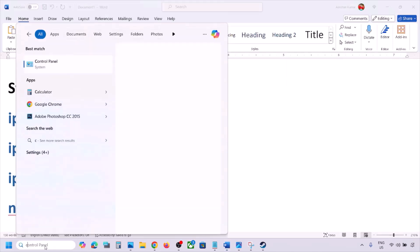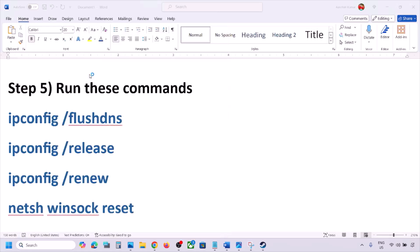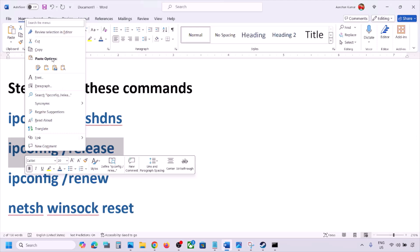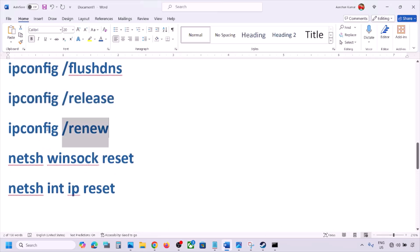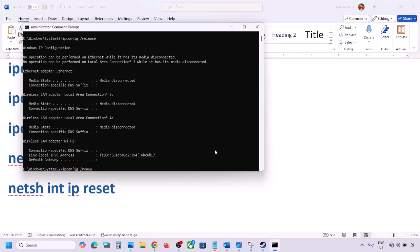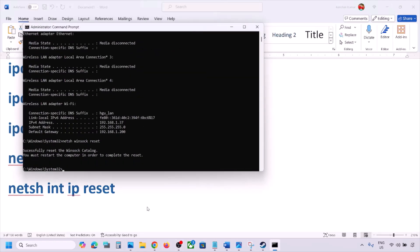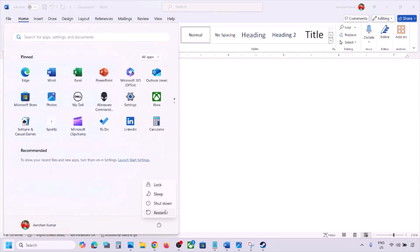The next step is to run some network commands — these are provided in the video description. Type CMD in the Windows search box, right-click on Command Prompt, and click Run as Administrator, then click Yes to allow. Copy and paste each command one by one, hitting Enter after each one. After running all the commands, you must restart your computer — restart is required after this step.